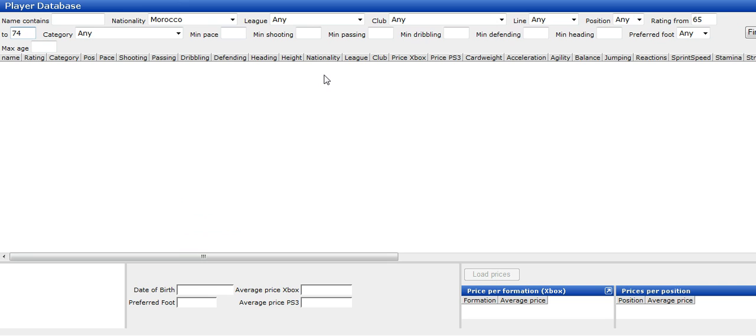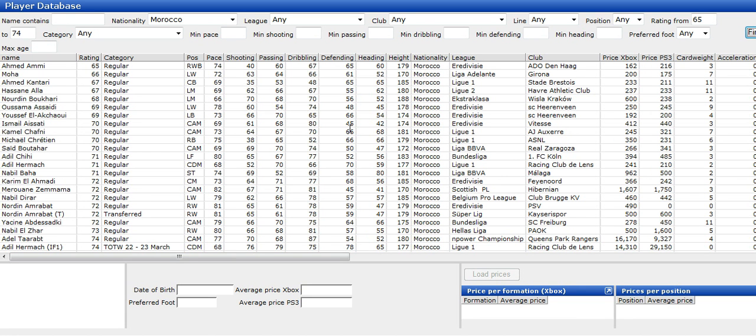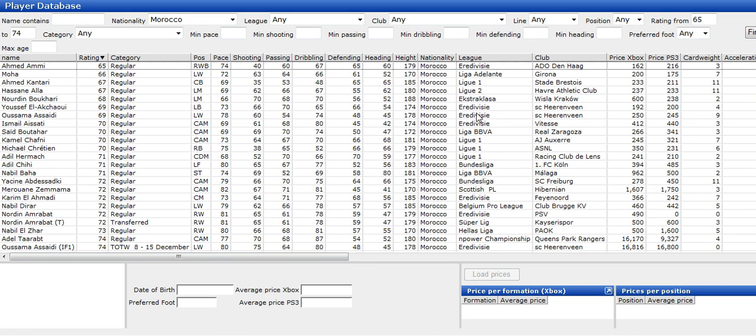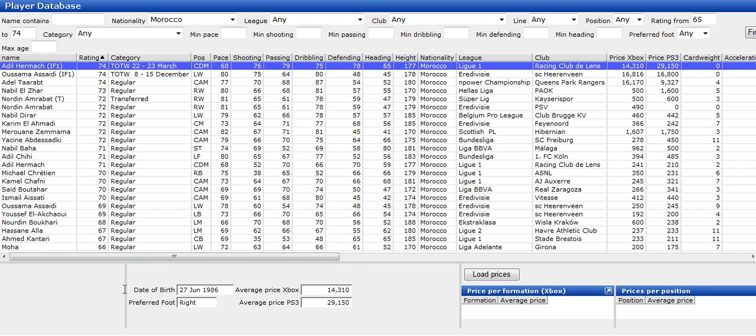I've played this formation in 4-1-2-1-2, and I'm doing this on the Hunter Team database, which is quite useful if you want to look at prices. I would recommend you to go and have a look at it. It's free, it's nothing to do with EA — someone's spent their time setting this up. Very good website.